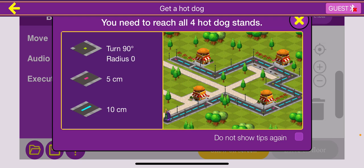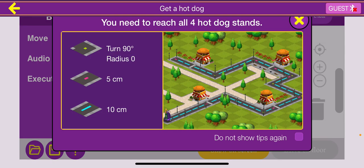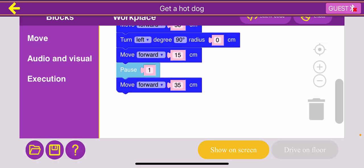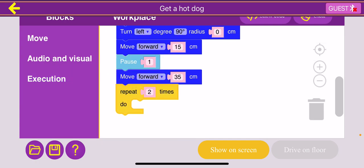After we pause, we want to get to the next turn. Between the second hot dog stand and the next turn, there are three blue dashes and one red dash — three blue dashes is 30 centimeters and one red dash is 5 centimeters, so that's 35 centimeters. So we enter 35. Now we are at the third turn. Now I want to get from the third turn to the fourth turn — there are four blue dashes, so that's 40 centimeters. But this time I'm going to show you how to do it with the repeat block for a little more practice.